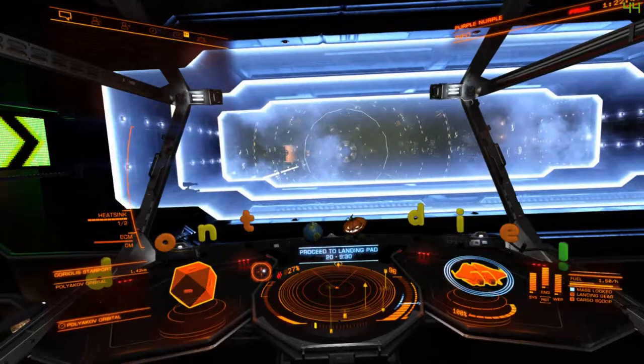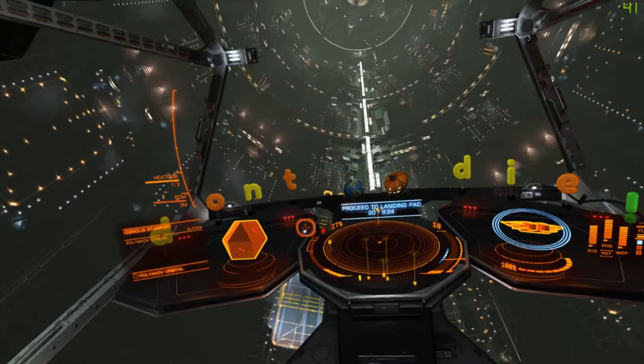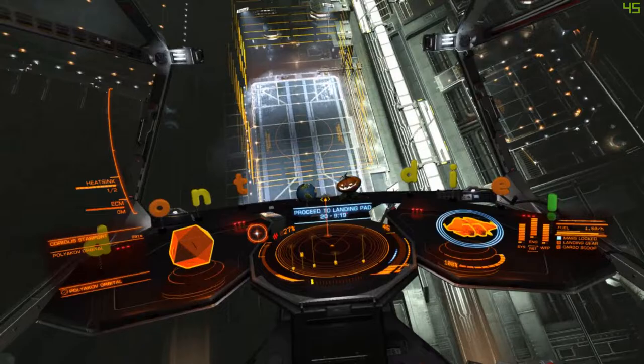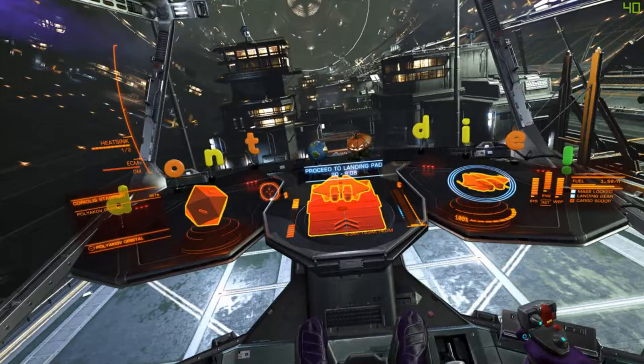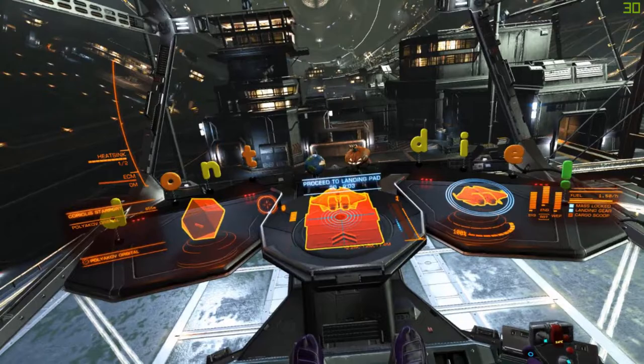1,000 meters from touchdown — that means the station is right next to me. Don't forget landing gear. They'll remind you if you don't deploy it. Landing gear deployed. And we're there — using my down thrust to settle on the pad.